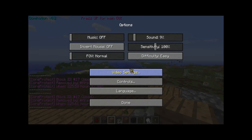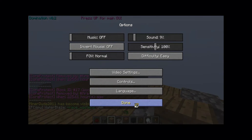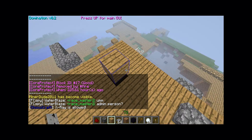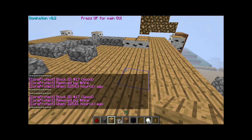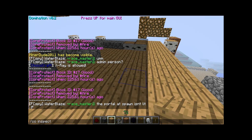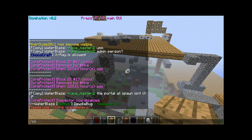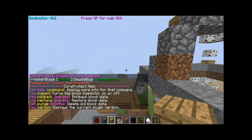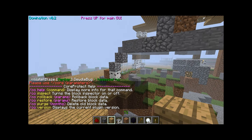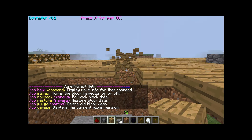First I'm going to go to tiny, so you know I'm not doing anything. It's not really lagging. The first thing you can do is co-inspect, or you can do slash co, or slash co-help. With co-help it shows restore, and this can restore block data, you can delete old block data, stuff like that.